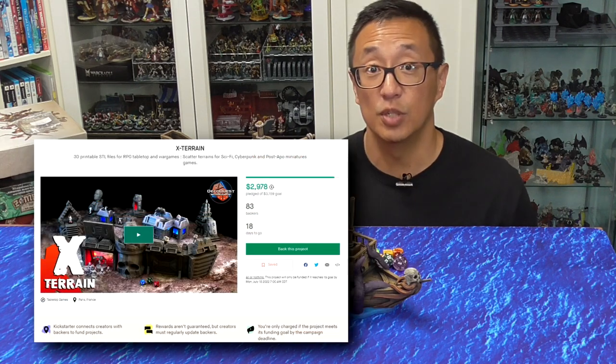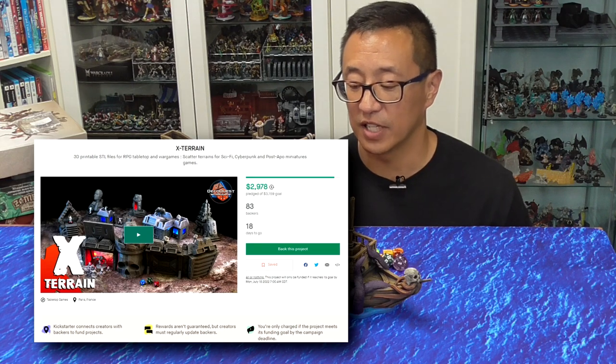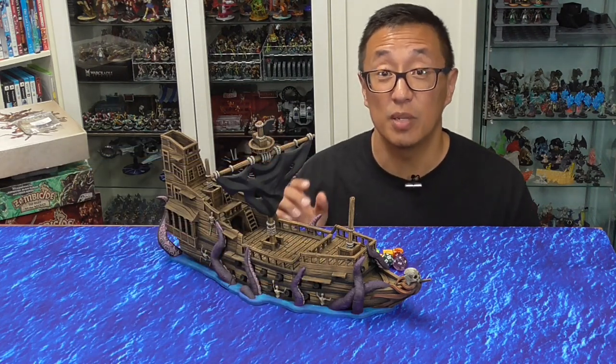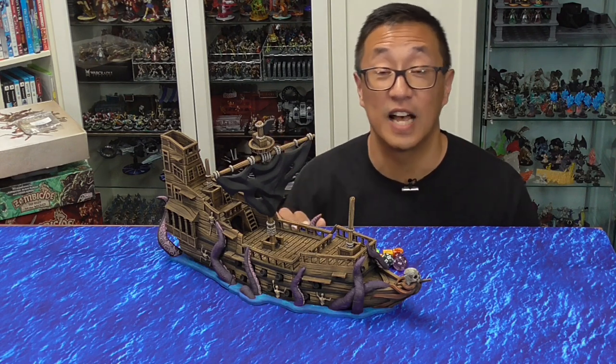Two pledges for the X-Terrain Sci-Fi 3D Prints currently on Kickstarter. The Legendary Hero Pledge of Sword and Sorcery Ancient Chronicles, in hand and ready to ship. This printed and painted copy of the Ghost Ship, as well as two other Patreon supporters will be chosen to receive the STL files to print it out themselves.